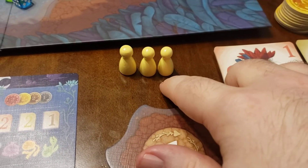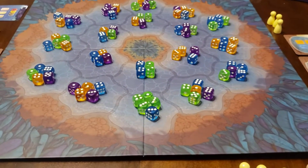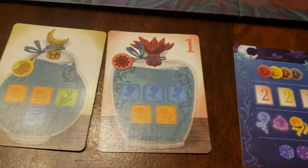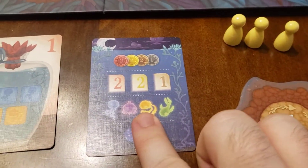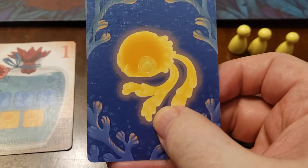So for a four-player game, you would have three workers to place out there. On your turn, you're going to take a look at the board and see all these different colors and different dice. For me, I'm probably going to want blue.